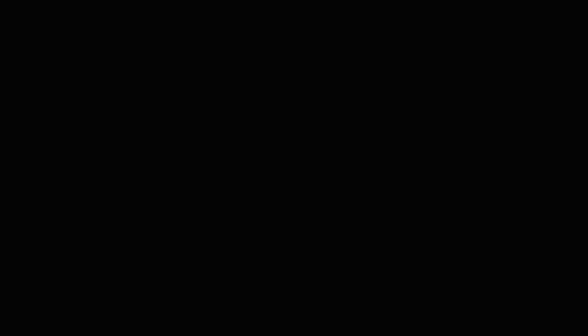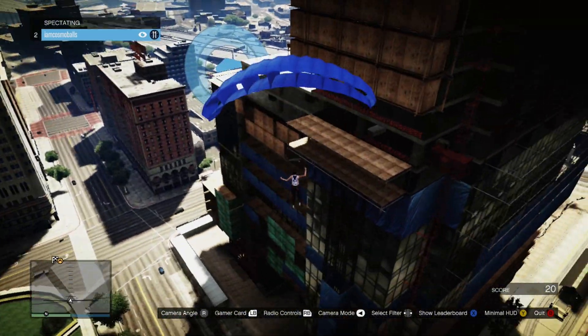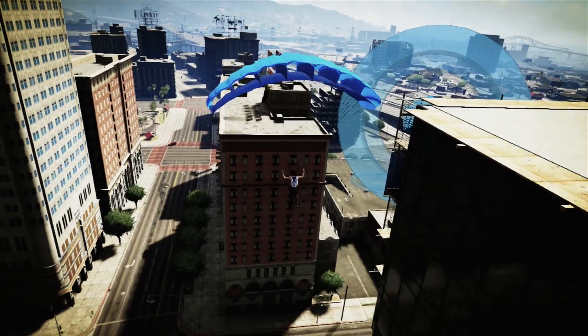Then land in that circle. See it down there? You need to pull it. You need to pull it. Go left. You got to be extreme left. There you go, just parachute over there. There you are. I'm spectating. Nice. Guide her in. Just don't hit that building, whatever you do. There you go.